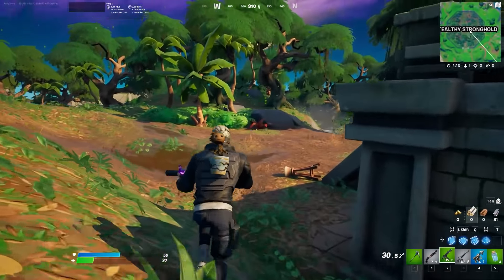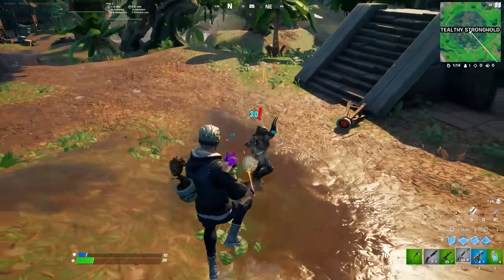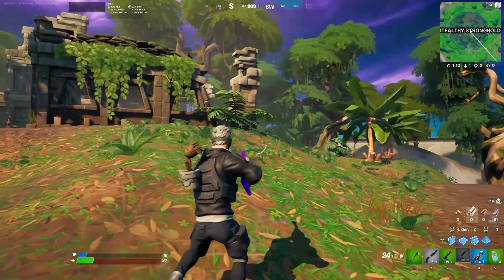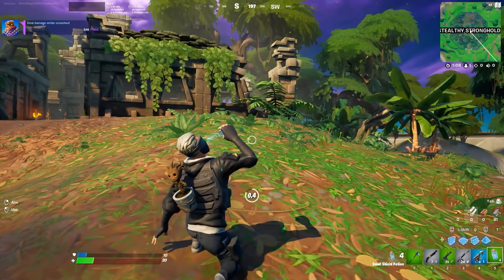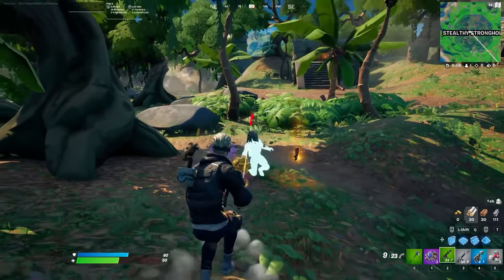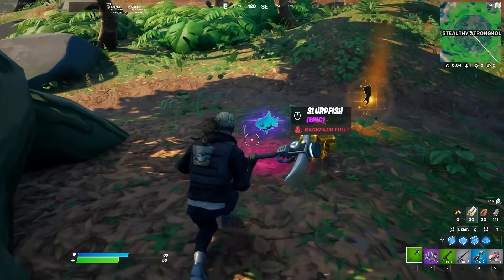A few things about the NPC: it runs around stealthy in the area, so there's a good chance you get jump scared by it — I got jump scared quite a bit. It runs around and pickaxes you; sometimes it's stealthy, sometimes it's just attacking you. If you kill the Predator, you get a few things: a flopper, golden ammo, and also the device.